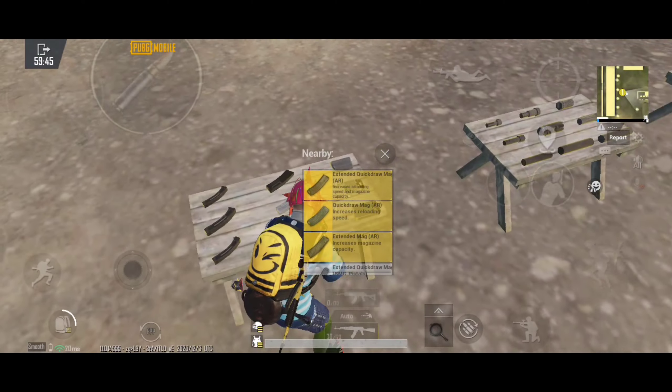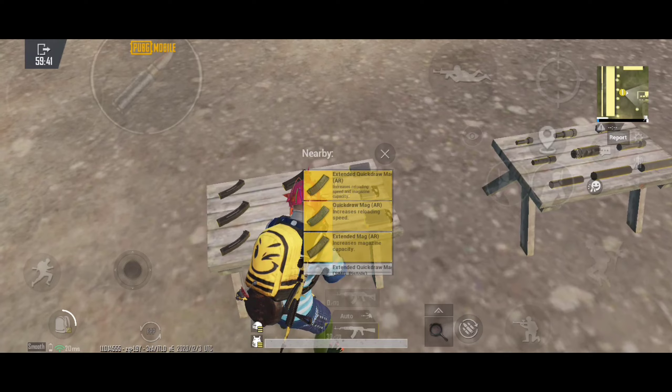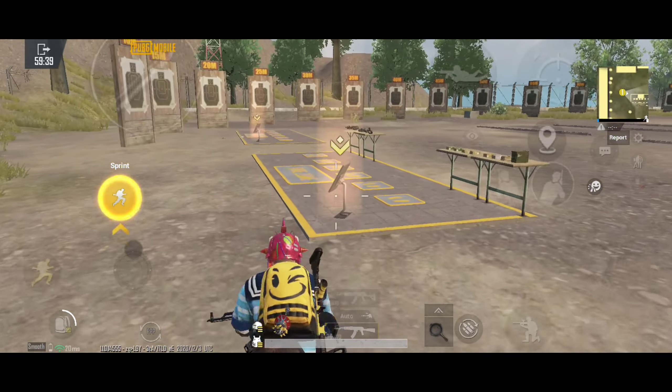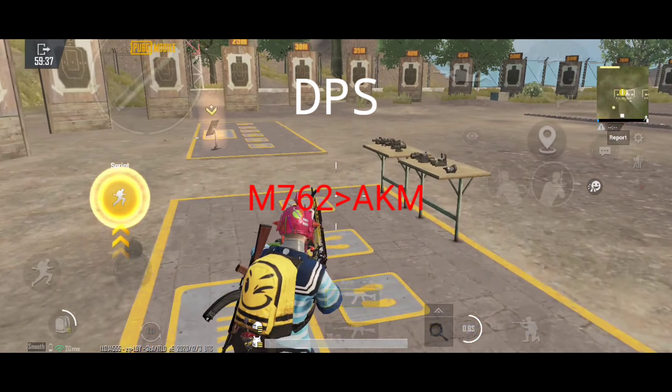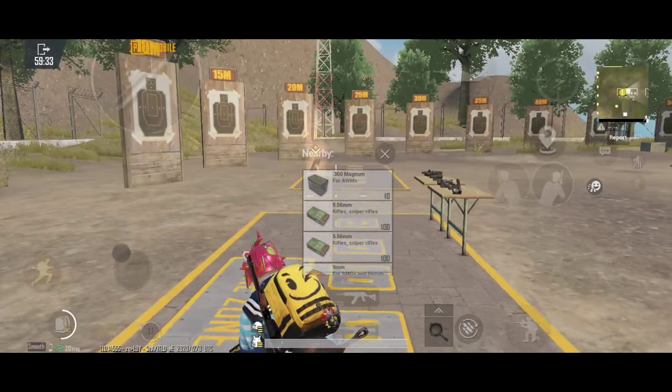The base damage is 49 for AKM and 47 for M762, that's why AKM ranks first in base damage. However, the damage per second (DPS) goes to M762 because the firing speed is higher on the M762.